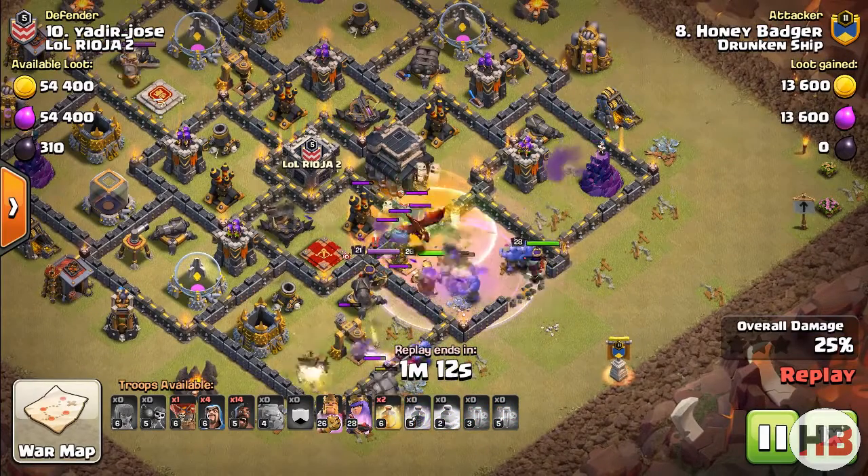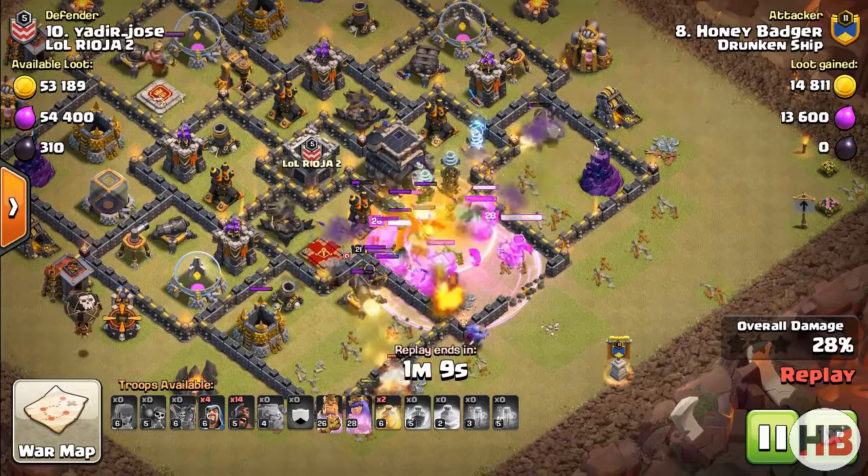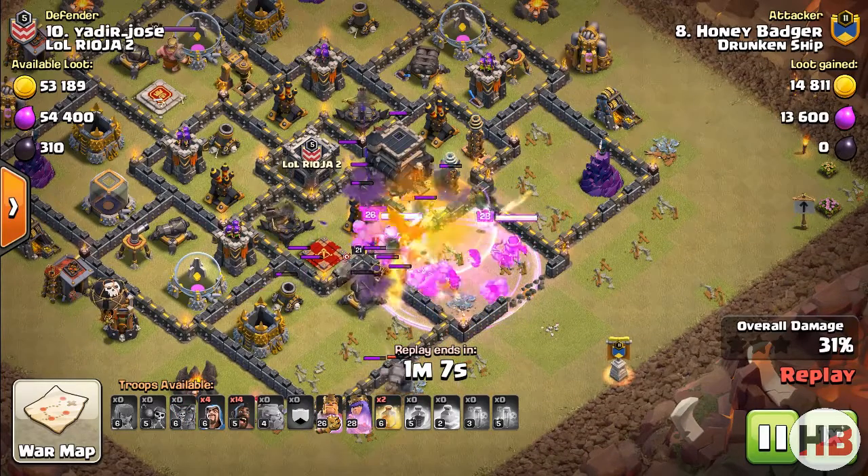Check the overall damage done before you deploy the hogs. The more damage done by your kill squad, the more effective will be your back-end hogs.